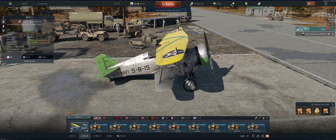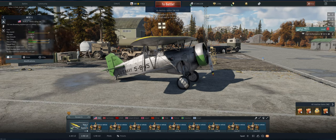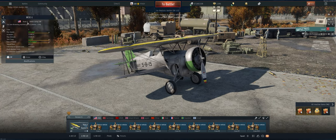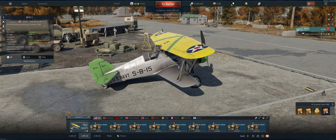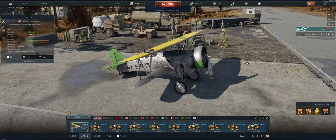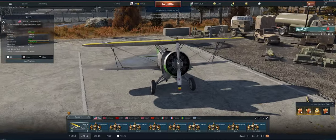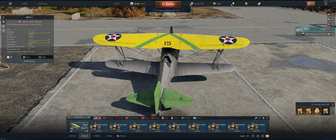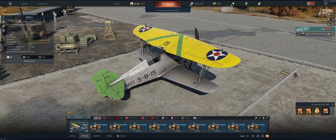Hey guys, welcome back to the channel, Poigie here getting ready to take out the American reserve BF2C in air realistic. It should be a pretty good little plane — it's a biplane, everything you'd expect from a reserve biplane. The guns aren't that good, you've got .30 cal guns with a decent amount of ammo — 1200 rounds between the two. It's going to turn well, won't be the best climber, and won't retain energy as well as a monoplane, but we should be able to get some kills.